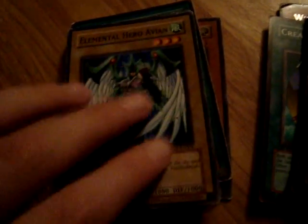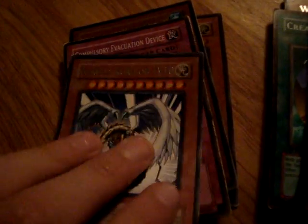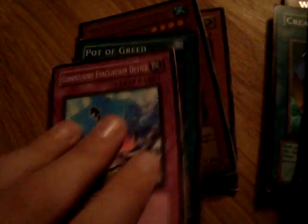Hero's Bond, Elemental Hero Avion, Polymerization, Monster Reborn, Emergency Provisions, Snatch Steal, Fusion Sage, Transcended Wings, Wing Karibo Level 10, Pulsary Evacuation Device.